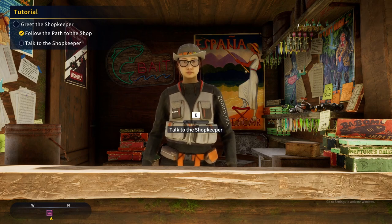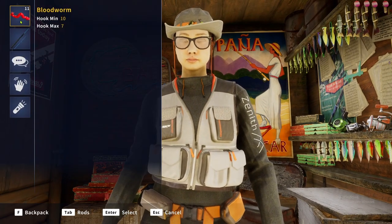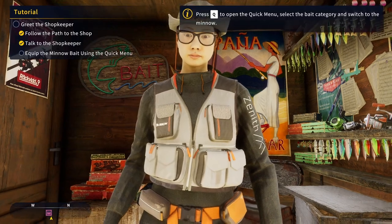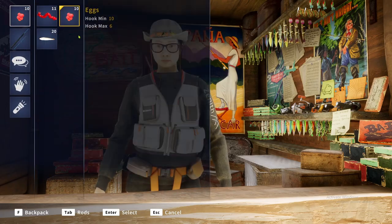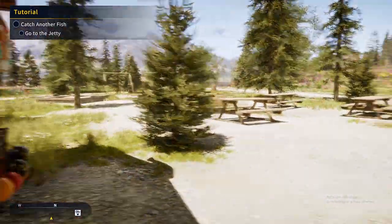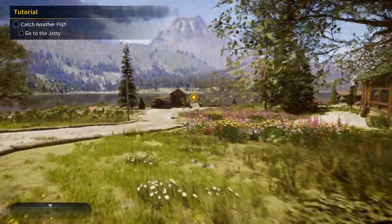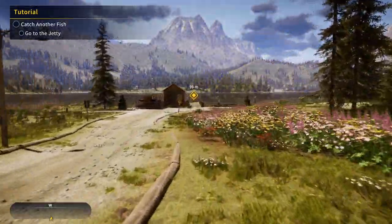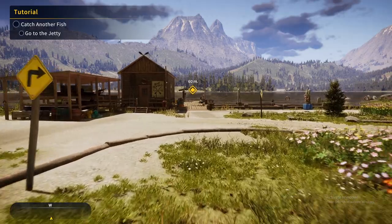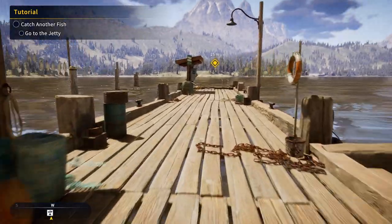There's actual buildings and everything, this is actually pretty cool. You won't get far if you don't put your bait on your rod, so give it a go. How do I put my bait on my rod? Oh, okay, that's pretty cool. Catch another fish — go to the jetty. I'm following the waypoint, that must be the jetty. I'm at the jetty, pulling out my rod.